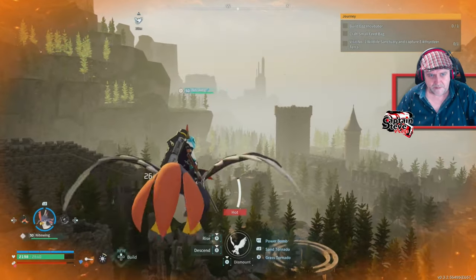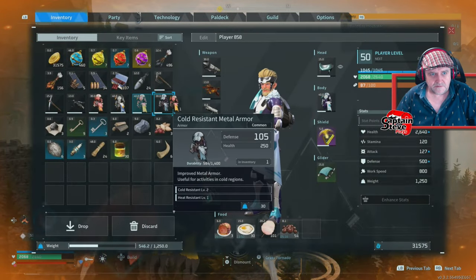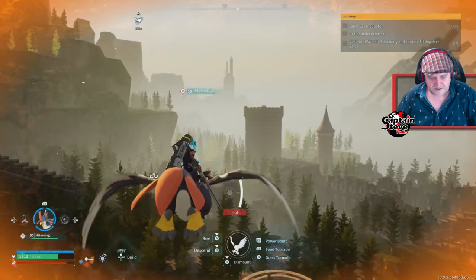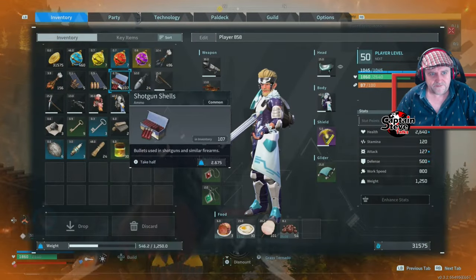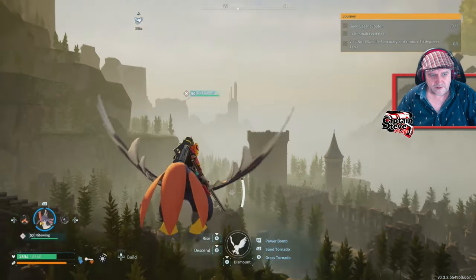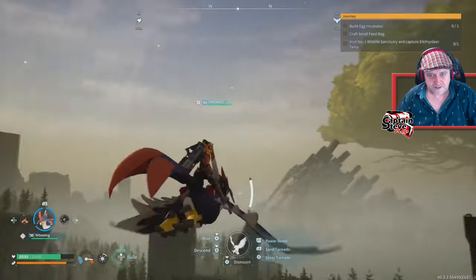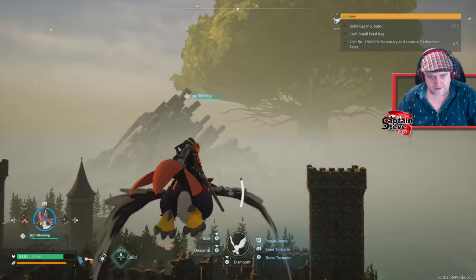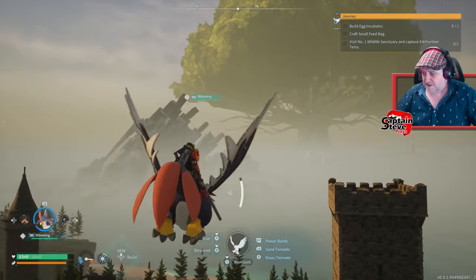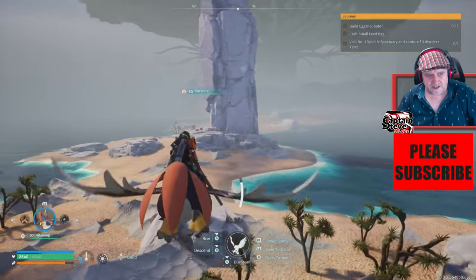Okay, maybe I should swap armor. There we go, I think that's the better armor. Boom, right — map. I want to go north, so this way. Let's fly again. Can I go any faster? That would be freaking nice. I'll see you when I get there.